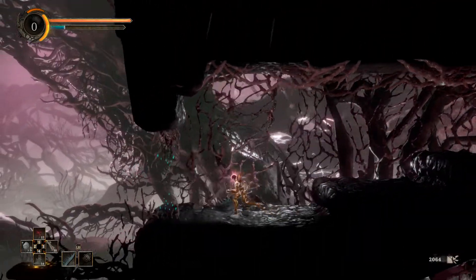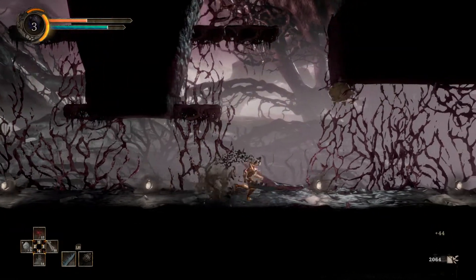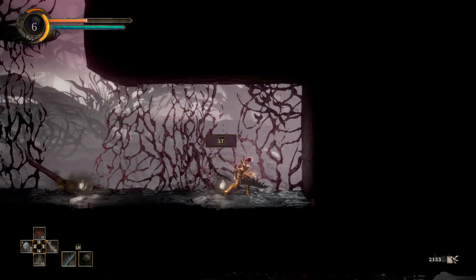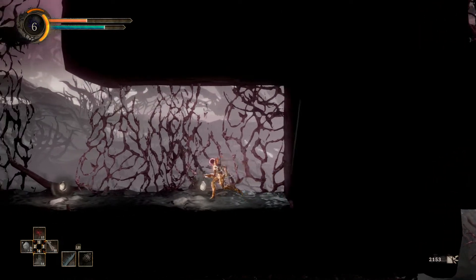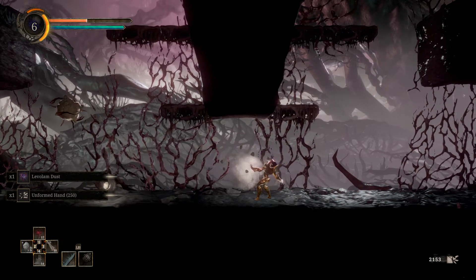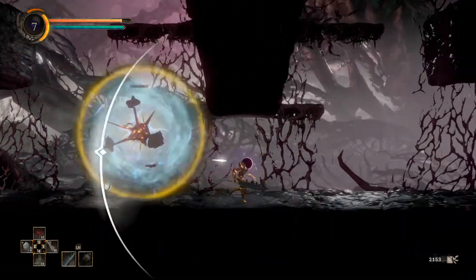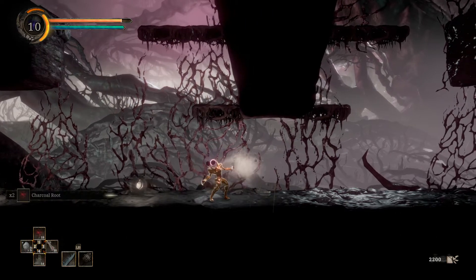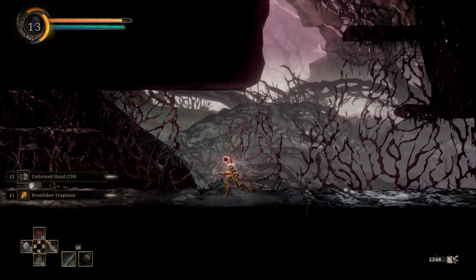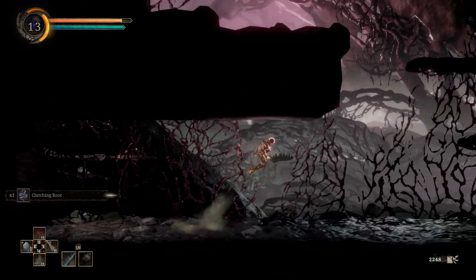No problem — it's right here. These are not difficult enemies to defeat at all; they're hardly even enemies. I thought I saw a crumbly effect on the wall itself, but that was just my projectiles. Getting some loot — fragment level dust, unformed hand, charcoal root, clutching root — lots of goodies here. That seems to be it.